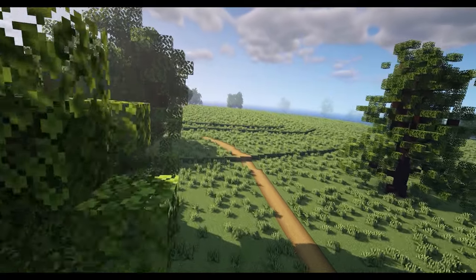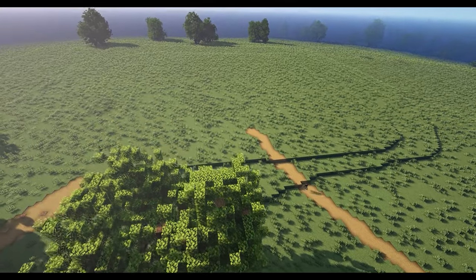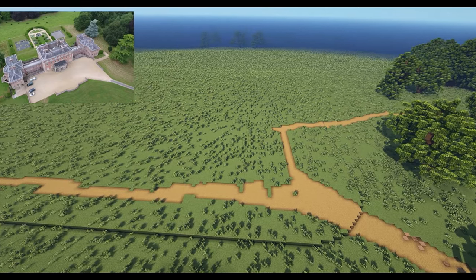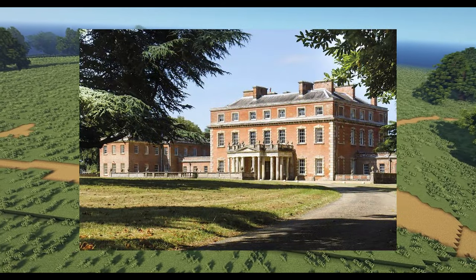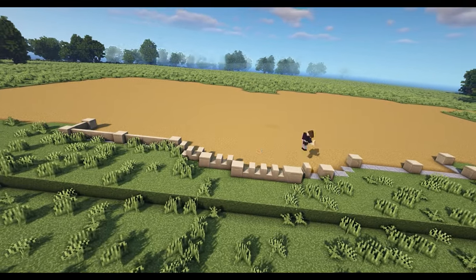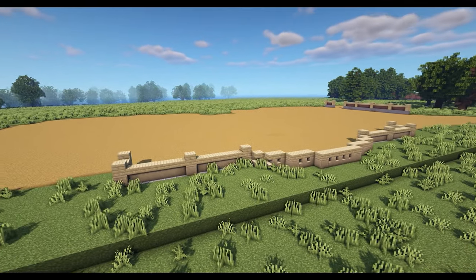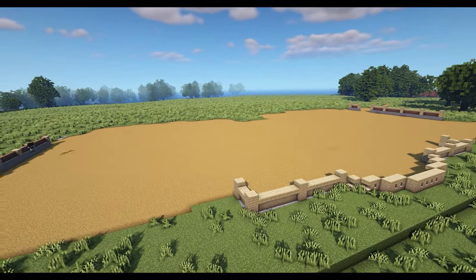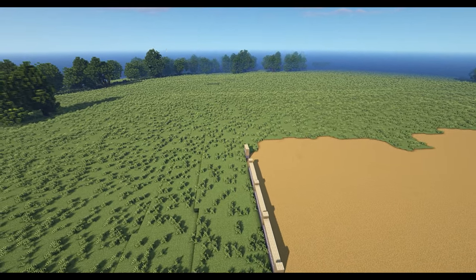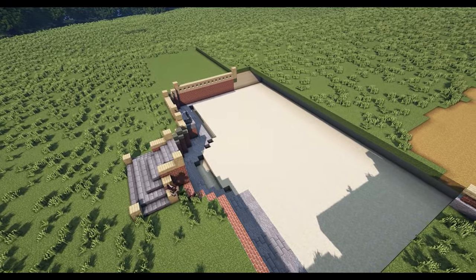First things first, we need to build the main driveway — this huge area of gravel land sitting out the front of the main brick structure. This is all based on Trafalgar Park near Salisbury in the south of England. When you look at it on Google Maps you see this very prominent driveway, and I want to bring that into the world. Each side of the driveway that isn't flanked by the house has these decorative walls, making it feel like an enclosed courtyard with a nice airy, breezy feel. So without stalling anymore, we're onto the main building itself, which features two large wings.